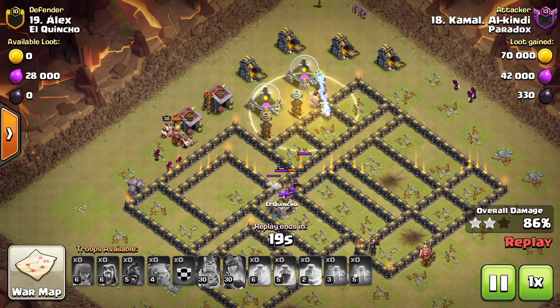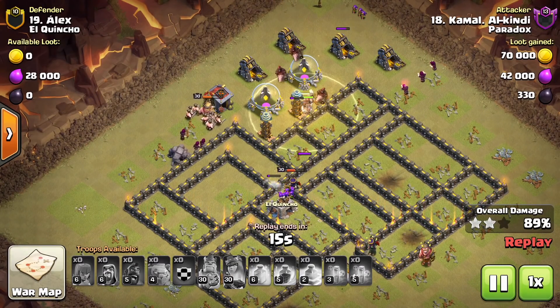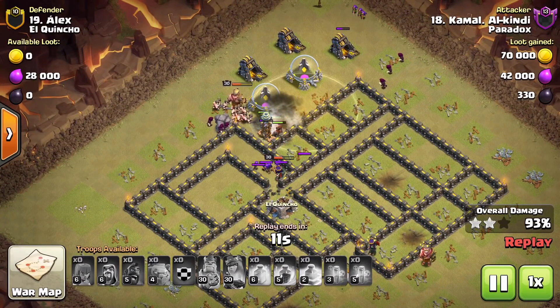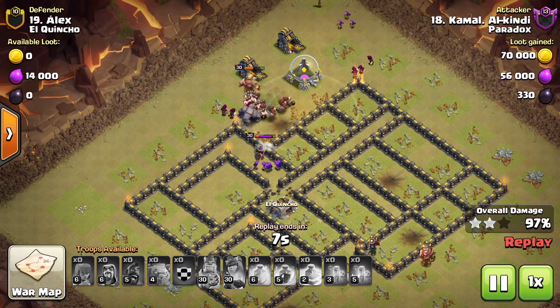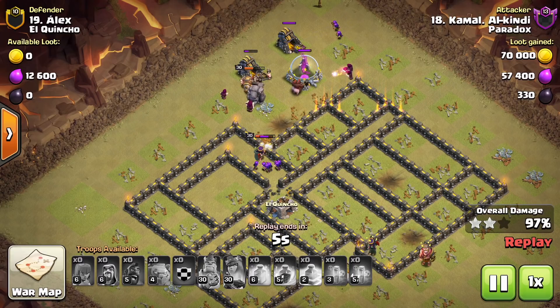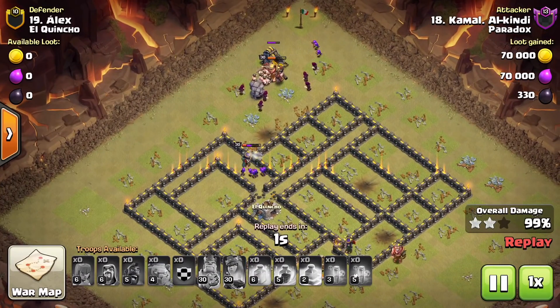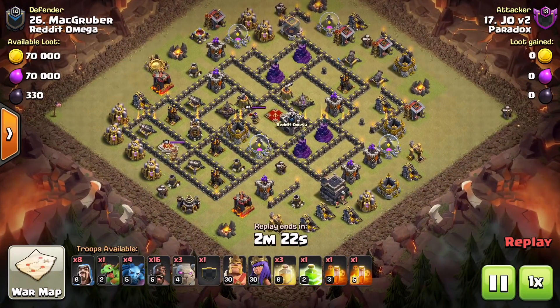He drops that heal spell and it gets coverage for the hogs, which gracefully go into the tesla farm location and take it out with ease — minus the spring trap and another giant bomb next to the final tesla. At this point you have plenty of cleanup with the wizards and golems for tanking, plus the barbarian king and queen. Not many places for flaws in the cleanup portion.